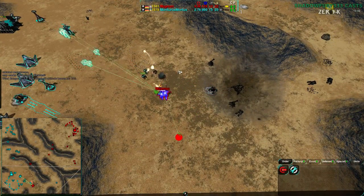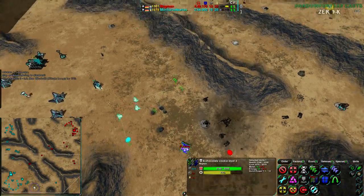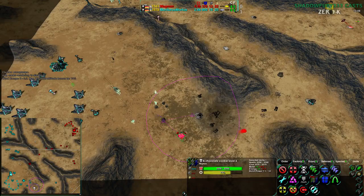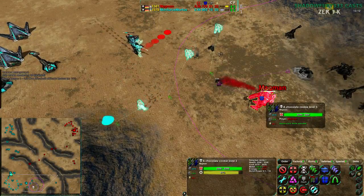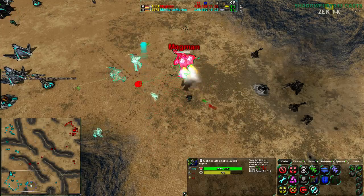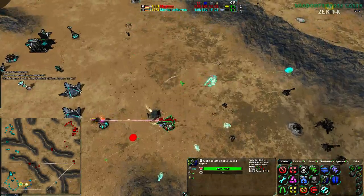Mortarus does actually hit Magman's commander, detecting it — and the Sharpshooters will take it out. Well, if they could actually hit the broadside of a barn, they could take it out. However, unfortunately due to their inaccuracy, they are going to die a horrible painful death, and Magman is going to be very difficult to uproot.